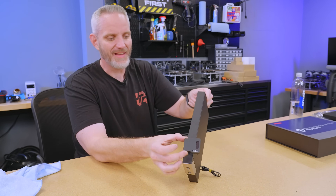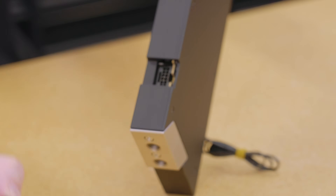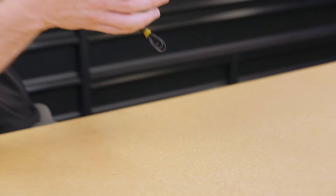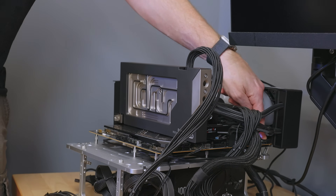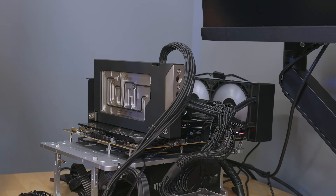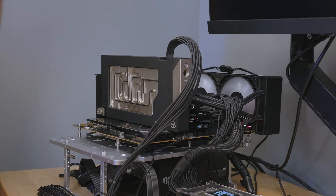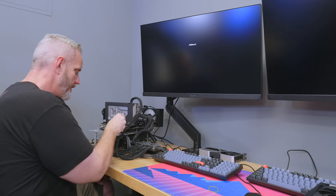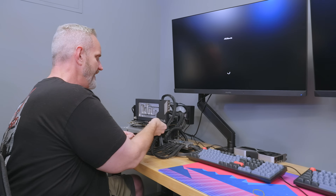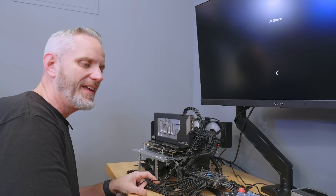Let's make sure I didn't brick a $3,700 card. Let's make sure we get an image. I can boot it without water — I'm going to keep it under low load. I bet it would be idling in the 30s. Yeah — I didn't murder the card. And more importantly, the prototype has all the peaks and valleys where they need to be. Nothing felt like it was going crunch as I tightened it down. That's a good thing.